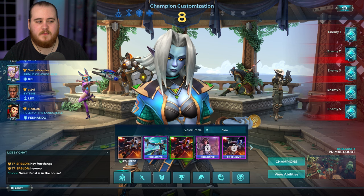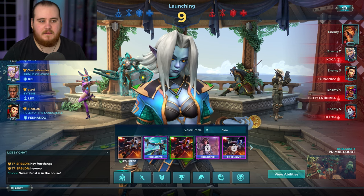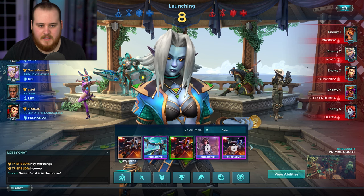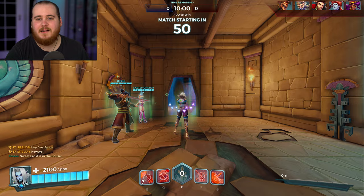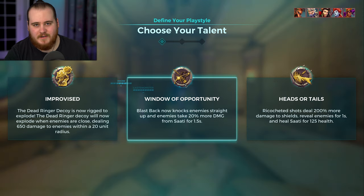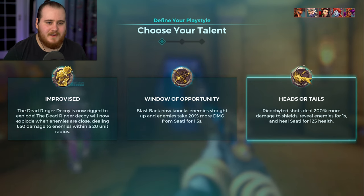I'll be using the coin more often than usual, just to spam it and get the ult gen in scenarios where you'd usually just shoot instead of using the coin. For game one, we've got Onslaught on Primal Court. Shoutouts to our Nando and our Zim. We also have a Fray and a Lex. For the enemy side: Drogoz, Koga, Nando, Abedi, and a Lilith. Also, if you buy anything from the Epic Games Store including Paladins crystals, use code FrostFangs — I'd appreciate it.